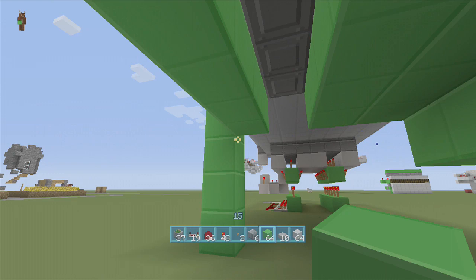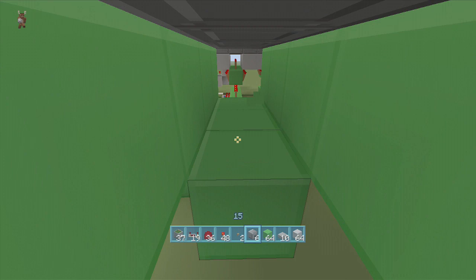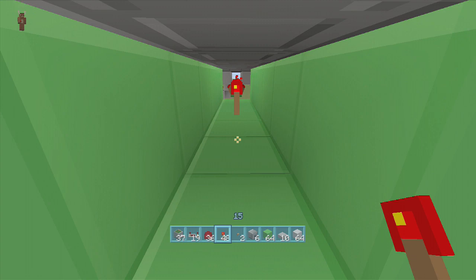We're going to do the same thing on this side: over a block, delete this block, place one, two, three torches. Come one, two, three blocks over and place three more torches like that.